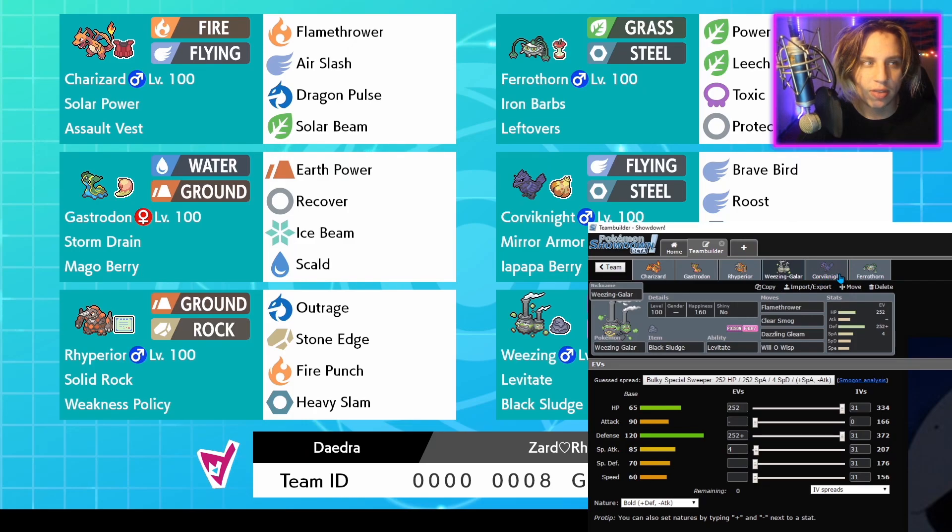Gastrodon is really good for Rotom-Heat, and then Rotom-Mow destroys Gastrodon, but we have Corviknight and Wheezing who has Flamethrower, so we've got some good coverage for the Rotoms. I don't actually use Corviknight a lot to be honest, but if they have Gardevoir or just other mons it's definitely good to have. Corviknight has a really good Defense stat, really good Special Defense, and solid HP.